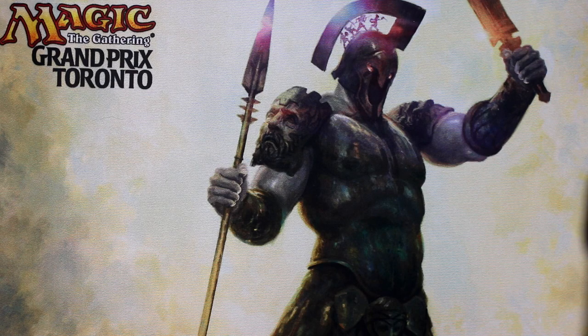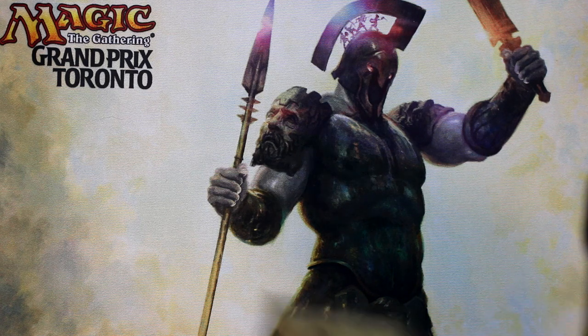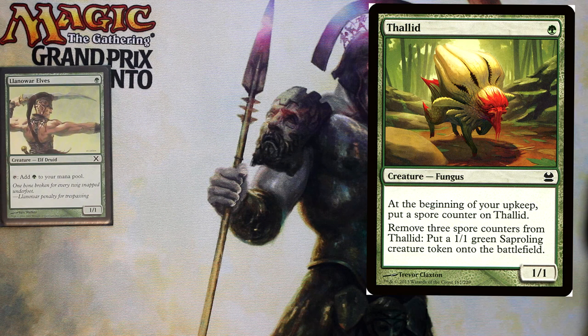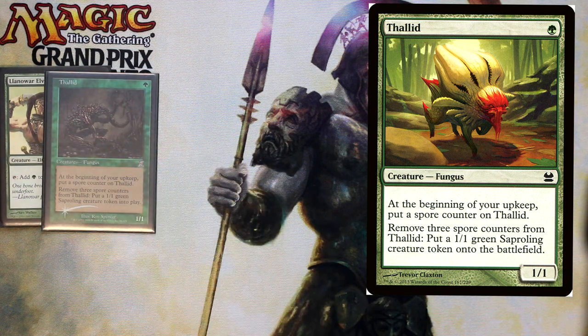I got my playmat set up here and I'm going to start us off with the one-drops. First of all, we have Llanowar Elves — a mana creator. And then we have Thalid. At the beginning of your upkeep, put a spore counter on Thalid, and then remove three spore counters and you can put a 1/1 saproling into play.